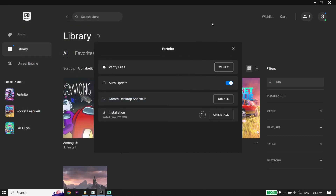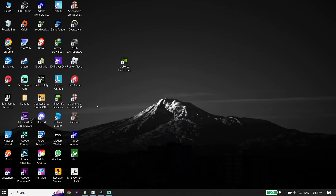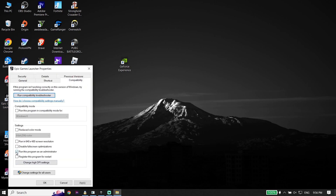Sometimes that works. If it didn't work, for the next solution completely close the Epic Games Launcher. Right-click on the Epic Games Launcher, click on Properties, then click on Compatibility. Check the option to run this program as an administrator, click Apply and then OK. Run Epic Games Launcher as administrator — that's the second solution to fix Fortnite Chapter 4 not launching or not opening.